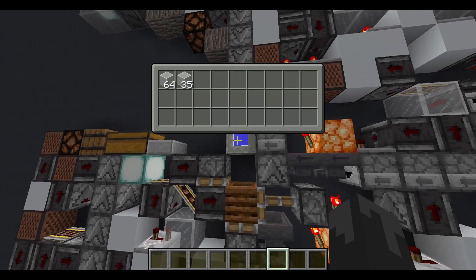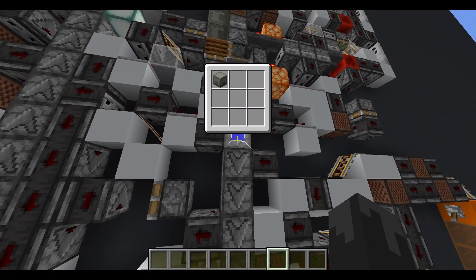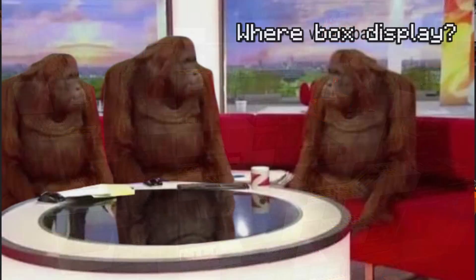The second issue I had with the box loader was the buffered shulker boxes. These droppers would always contain some buffered shulker boxes which are inaccessible, and it's pretty bad. And the third and final issue was that the box loader wasn't compatible with box displays.